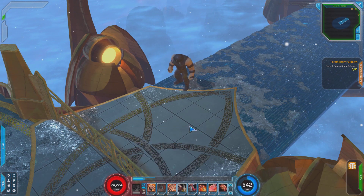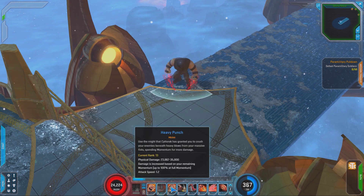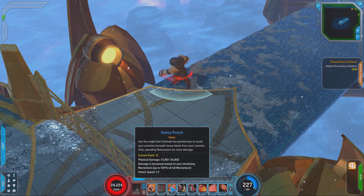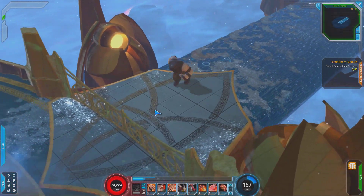Next up is Heavy Punch. You hold it down and you get the double hand — this is basically like a boss-killing skill. But they're trying to do away with those, so instead it does extra damage when you're at full momentum. Very nice skill.